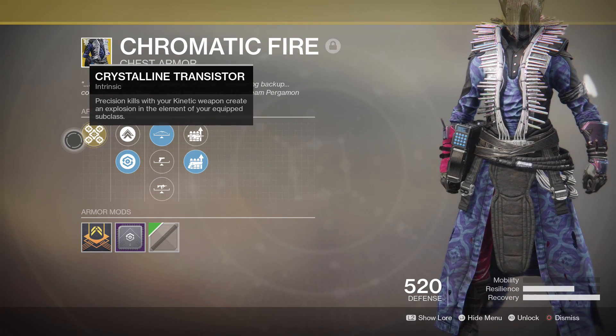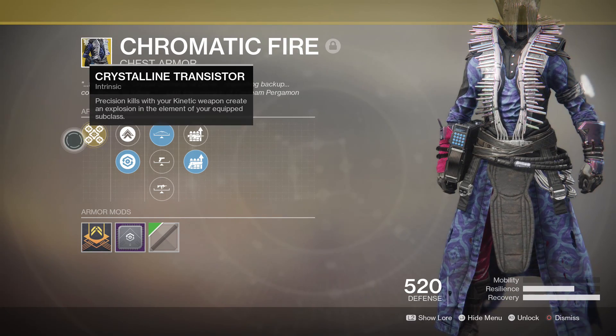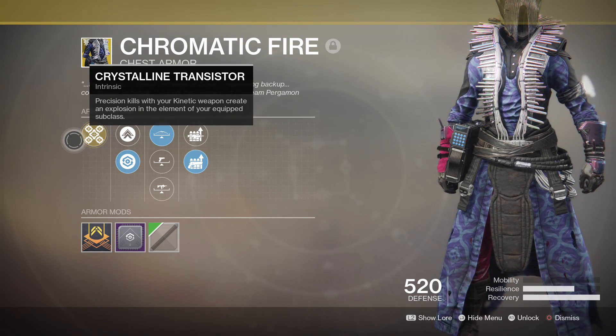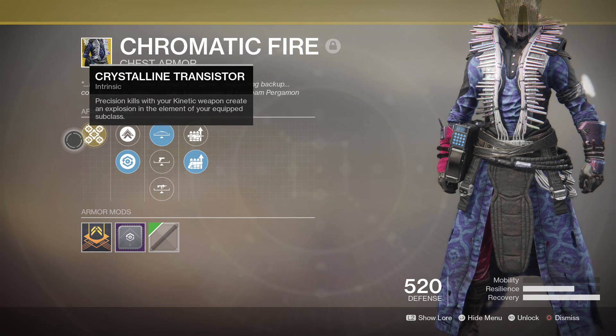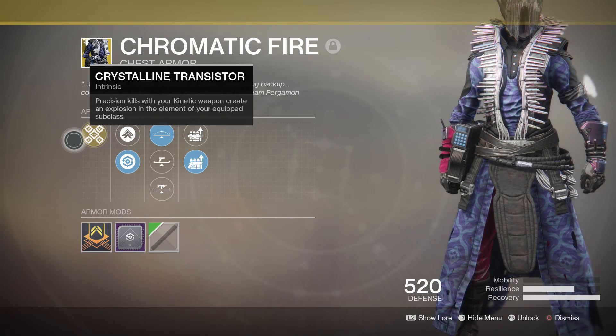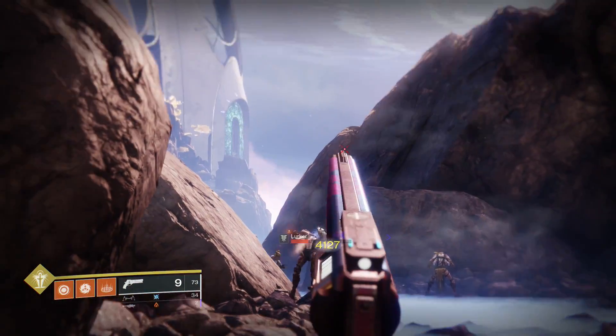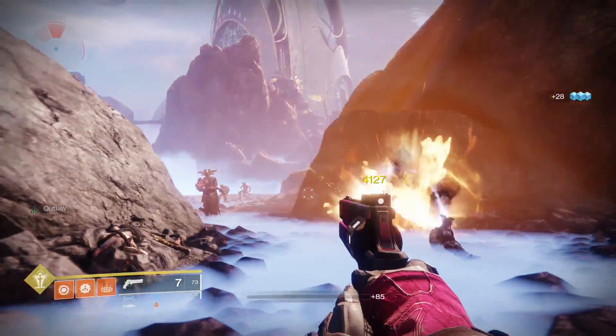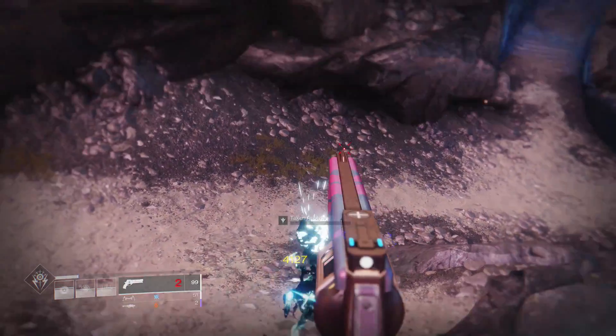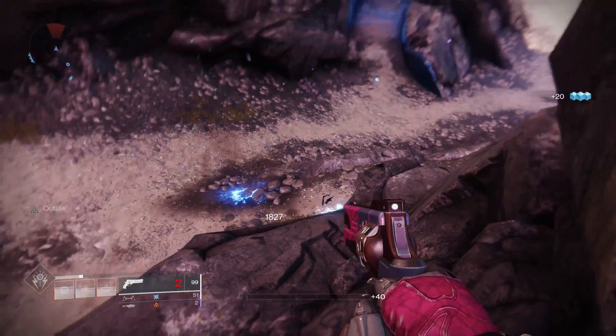With the Crystalline Transistor, you get precision kills with a kinetic weapon — so let's say a hand cannon or a scout rifle — and you'll cause an explosion in the element of your equipped subclass. During something like a solar burn, you could equip your solar subclass and get an AoE explosion to deal with those enemies just a little bit quicker. The damage radius on this is not too bad. There's a bit of a delayed explosion, and you're going to see that proc every time you land a precision kill on an enemy.